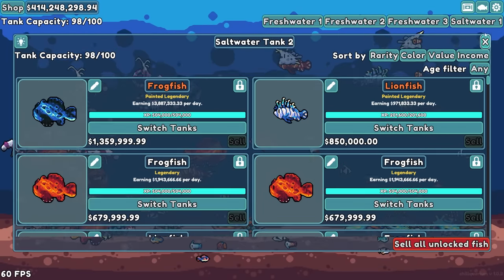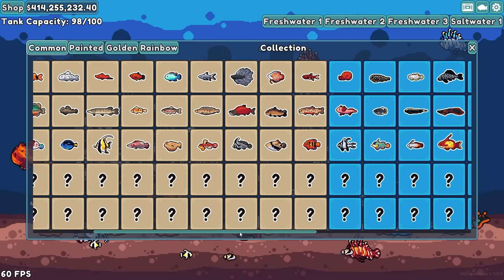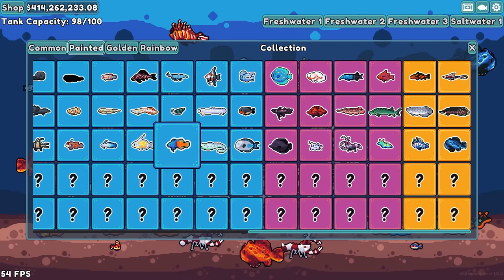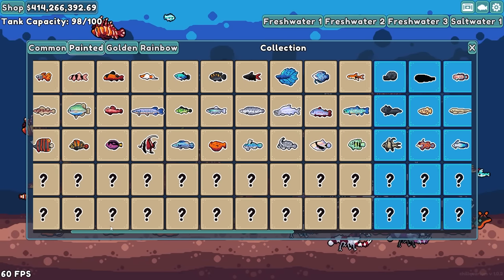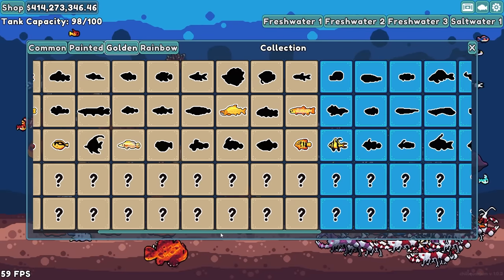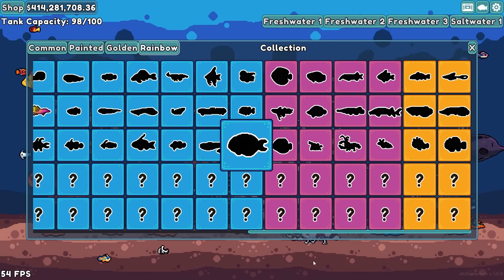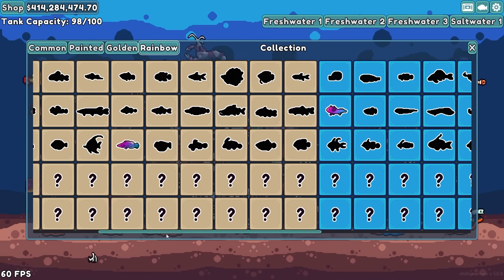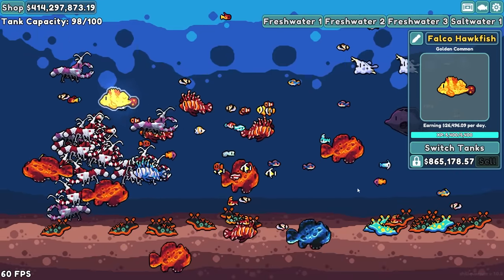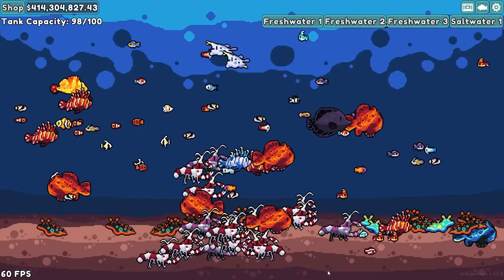The real question is: how much of the checklist did we get done today? We got the commons — I think we got every single marine common. The painteds — we got every single painted. And the goldens — we actually knocked out a few of the goldens too. There's the golden shrimp, that's probably the most expensive thing we made today. We only got one of the rainbows. We just really lucked out with the axolotl in the last video. This guy's worth $800,000. The shrimp are absolute money makers.